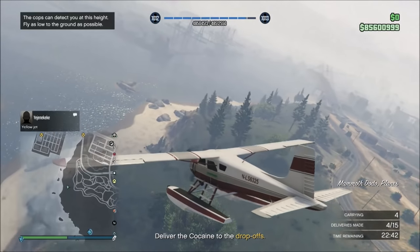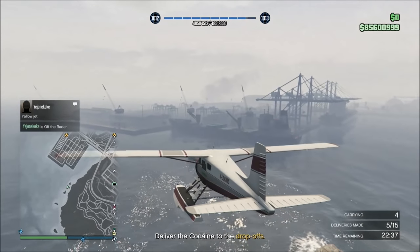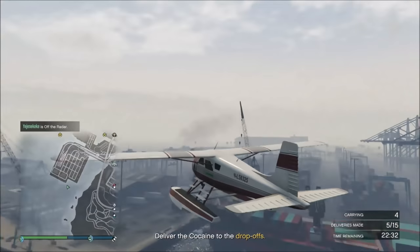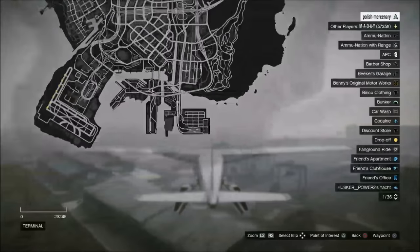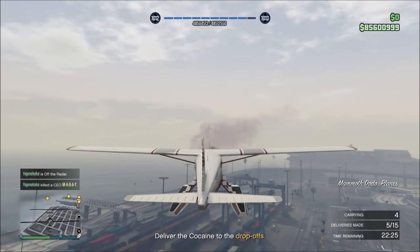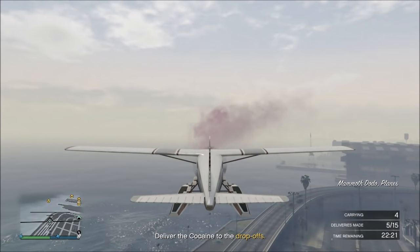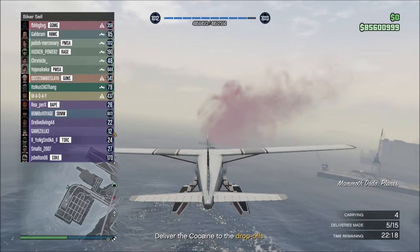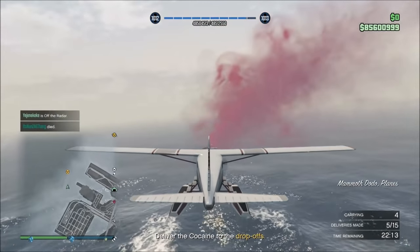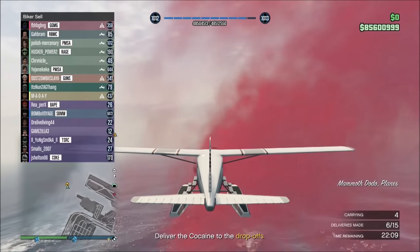I'm looking at where the players are and what they're doing. Right here, this guy in the fighter jet — my friend warned me he was coming after us. I told her on the mic to blow him out of the sky. She went off the radar and went after him. He was circling around, getting ready to blow us up, trying to figure out where she went when she went off radar. But she blew him up first. If we didn't have her covering us, we would have been absolutely screwed.